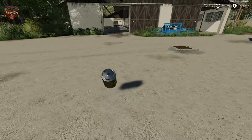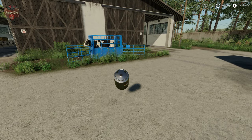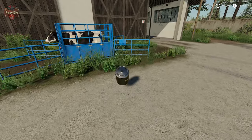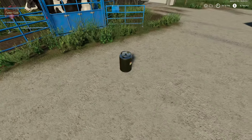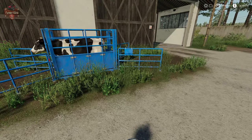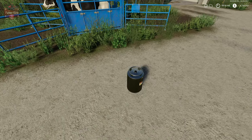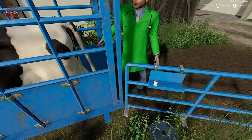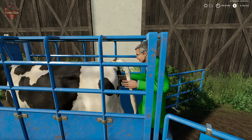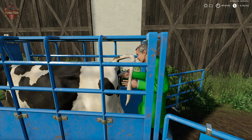We bring the cryo tank over to the appropriate area and put it right in front of the probe. We know we're in the right spot because we'll see a little ampule of white stuff show up, and the vet will miraculously appear. There's our little white ampule and there's the vet doing what the vet does best - making some bull babies.